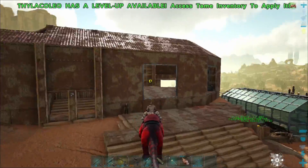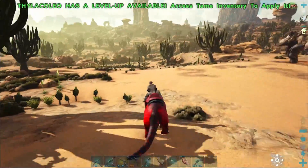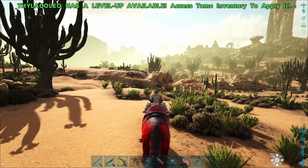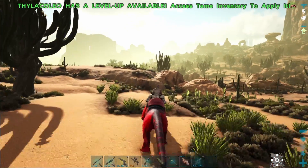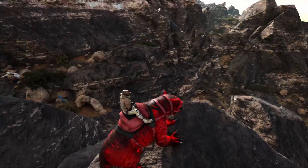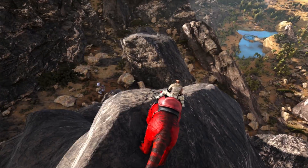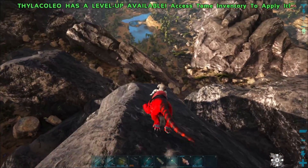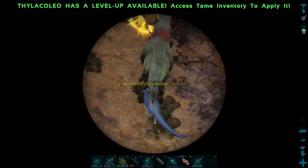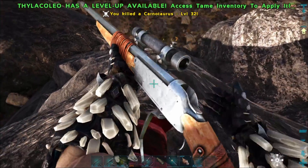Anyway, let's go find ourselves a Yutyrannus. I know it's really early in the video to do a cut but I'm going to. I'll see you guys when I find one. Alright guys, I found it finally — level 72, right below us somewhere down there. Level 72, getting its ass kicked. Here we go!